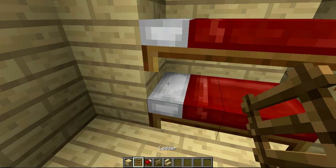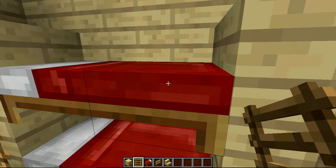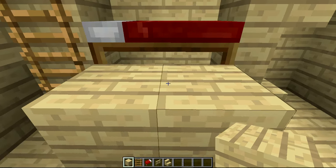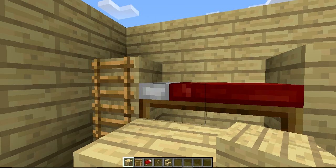You are going to get your ladder and put two sets of ladder here. Then you're going to go back to your wood planks and put two here.